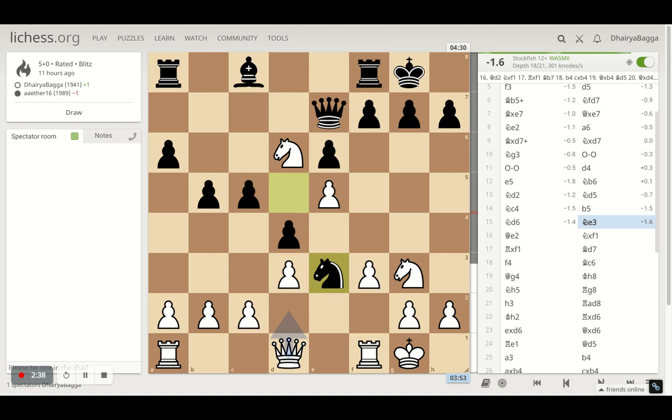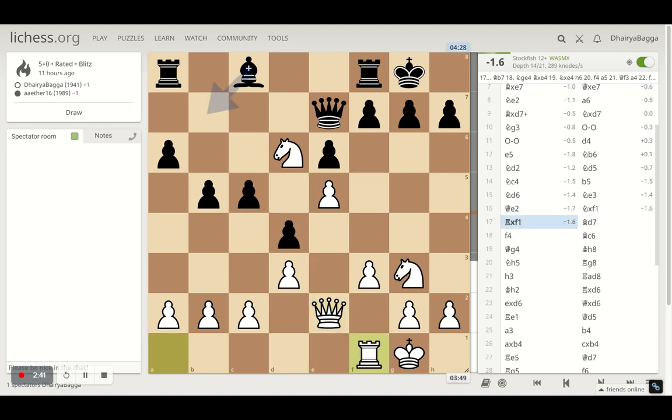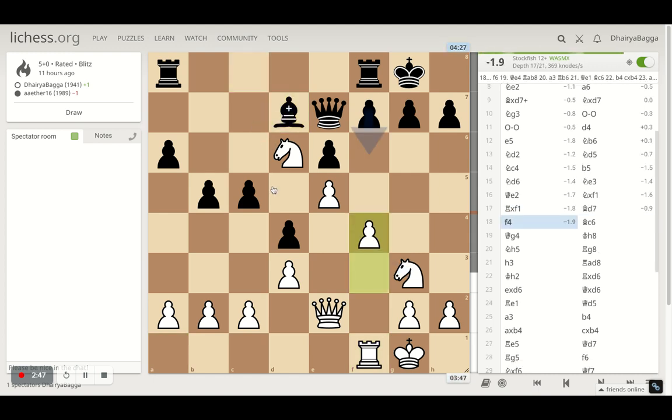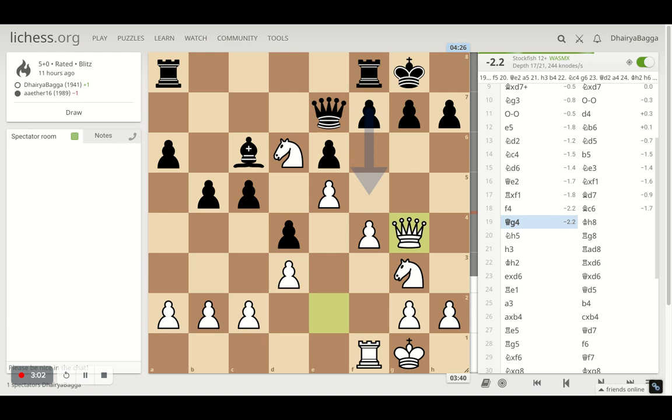My opponent comes with knight e3. I put my queen onto e2. Opponent takes on the rook. I take back. Now bishop b7 by opponent, and I played f4 trying to consolidate the center. Bishop comes onto c6 — it's developed nicely eventually; couldn't have developed it this way, so it went d7 and then c6. And then I went with queen g4 with the idea of putting my knight onto h5 next.